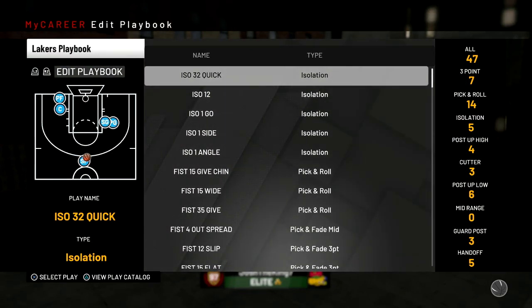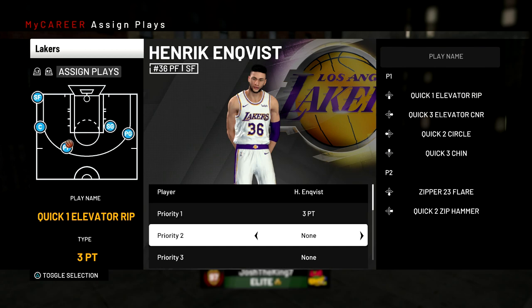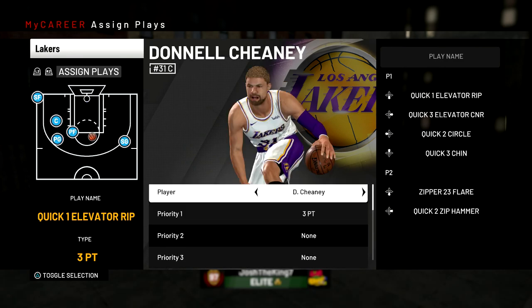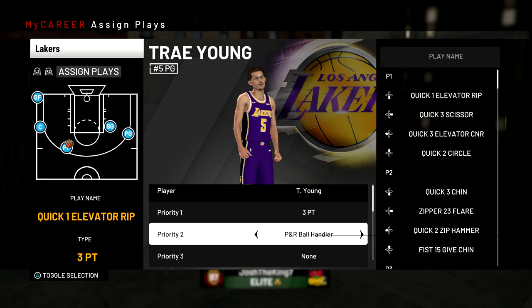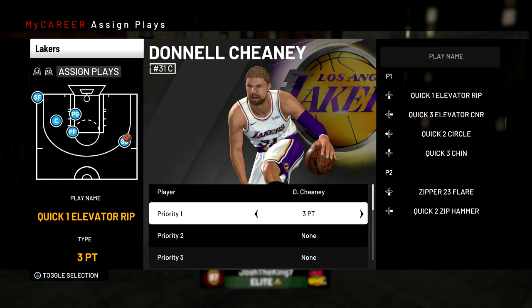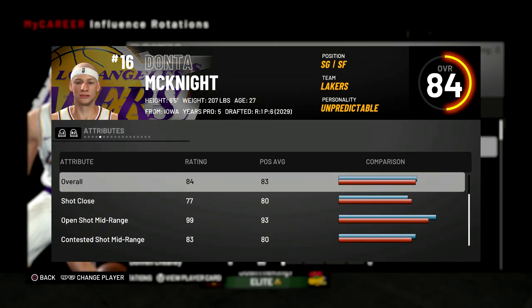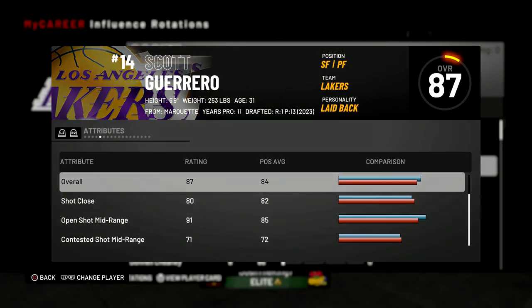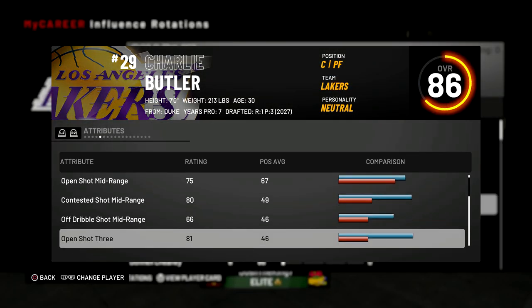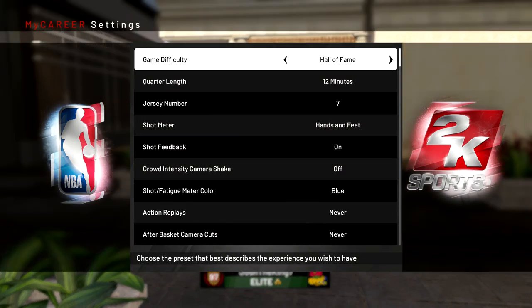Next, go to Edit Playbook and click R2. Make sure that every single player on your team has their Priority One set to Three Point and their Priority Two through Four set to None — except for your point guards. Trae Young and Lonzo Ball should have Priority Two set to Pick and Roll Ball Handler. For your own player, set Priority One to Post Up High and Priority Two to Pick and Roll Roll Man. When your teammates' priority is set to Three Point while you're posting up, they'll just be sitting on the three-point line, so they're less likely to get in your way in the paint. Make sure everybody in the starting lineup can shoot so their defenders guard them on the three and don't paint camp or play help defense on you.